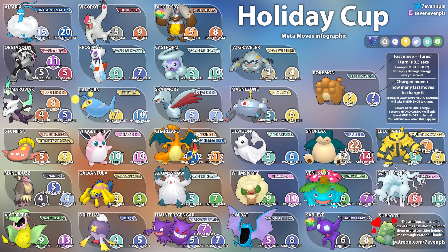Next up we have Alolan Marowak with Fire Spin. It takes four Fire Spins to get to Bone Club, five to get to Shadow Bone, and eight to get to Fire Blast. You could also see Shadow Ball, which I believe is six Fire Spins. You could really see any moveset on Alolan Marowak — I'm probably going to run Bone Club and Shadow Bone.